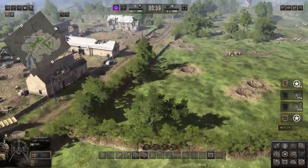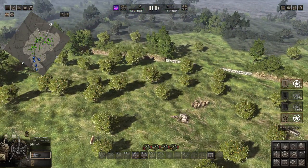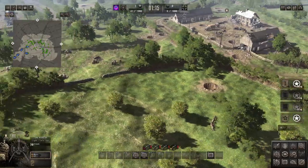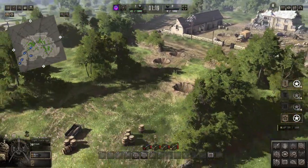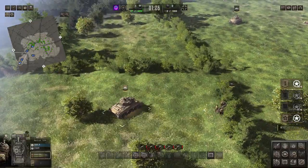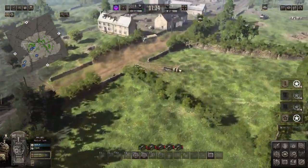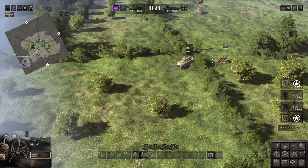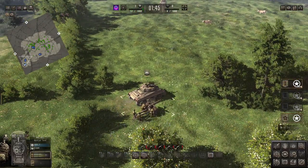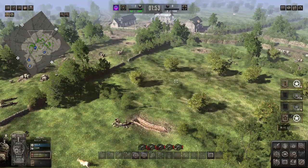Last time they came heavy down this road and quite heavy in the middle here as well. They tried to do a pincer movement, coming from the east and the north towards this central point. I don't know if they're going to do it that way again, but if I can get an AT gun pointing down there - I regretted not having the Pack 40 up there last time. We're gonna keep some tanks in reserve but close enough where they can join the fight when we need them.